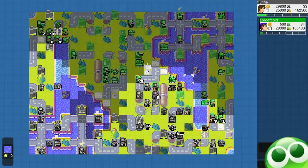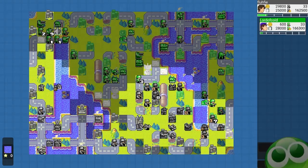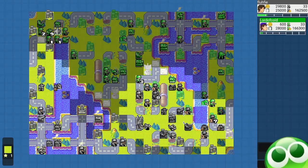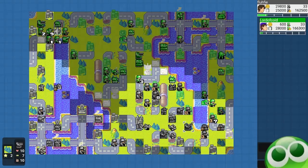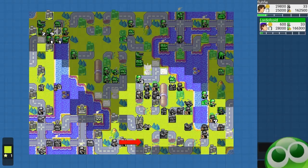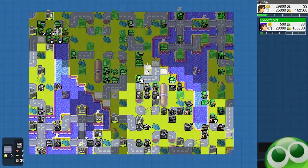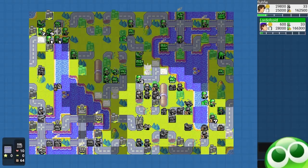I decide to just charge in forward and pick off some infantry. Then I look at the fuel of my units — they're all incredibly low. 10 fuel left, 17 left, 15 left. As much as I want to keep picking off infantry, I know they would just get stranded eventually, so I have to pull them back. I even built an APC here to make sure I can resupply at the front line.